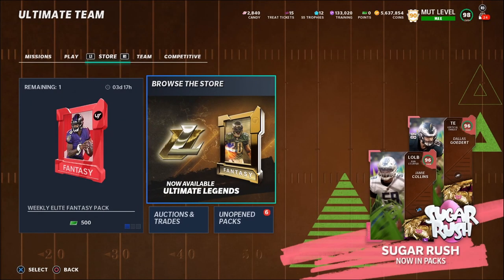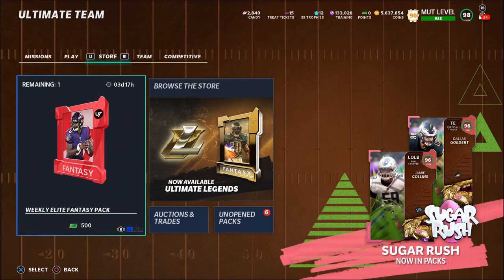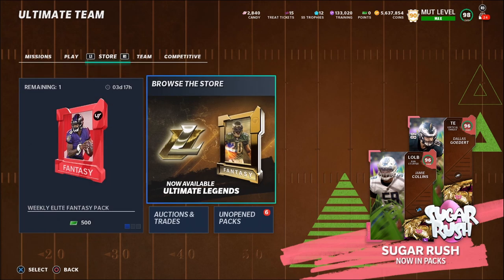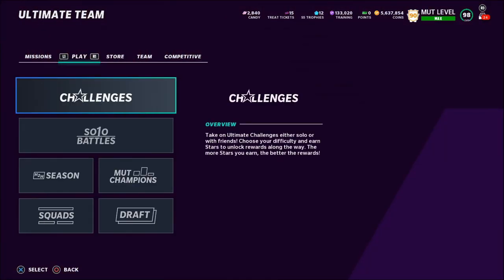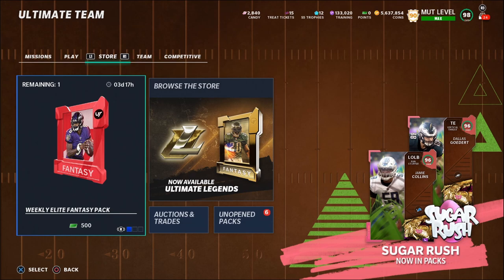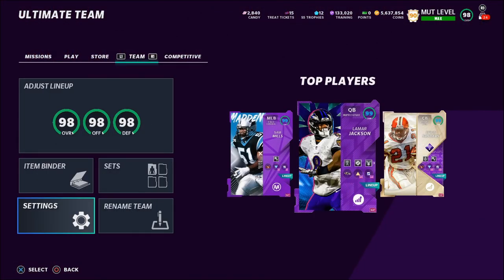All the Easter eggs opened up on Sunday, which caused the auction house to drop a lot in price - especially all the high-overall cards. Hopefully you were able to snipe some cards cheaply. The best time to sell those cards is Wednesday night, because when the new series comes out Friday it'll cause prices to drop again. You don't want to wait too long, so Wednesday night is the sweet spot to maximize your profit.